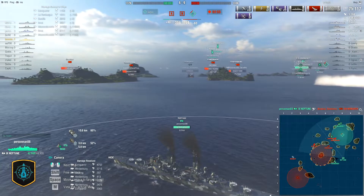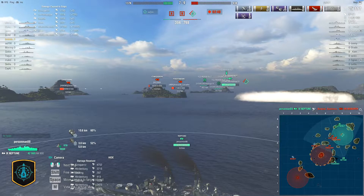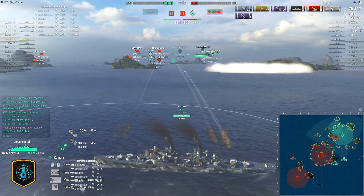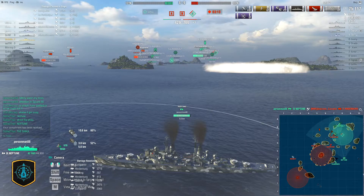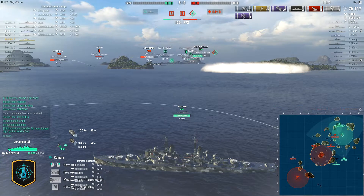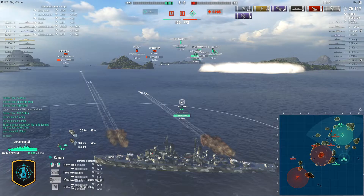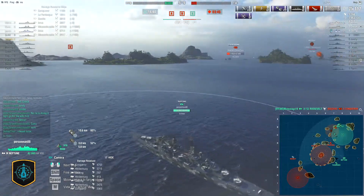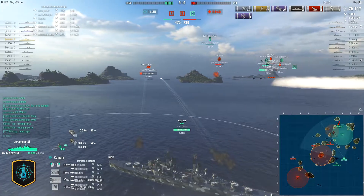The Thunderer nukes the Hindenburg's health. Thankfully our FDR gets spotted and a lot of enemy players instinctively shoot at the aircraft carrier, giving the Neptune the chance to kill the Monarch. The Shikishima then switches to the Hindenburg because his health is lower. There's a player in chat yelling to shoot the Shika, but lower health targets should die first. I defend Neptune — he's doing it right, going for the lower health ships. The Conqueror goes down, killed by the FDR.